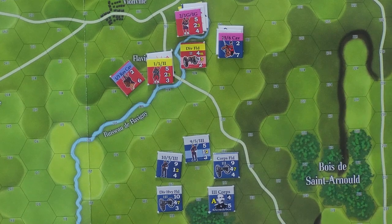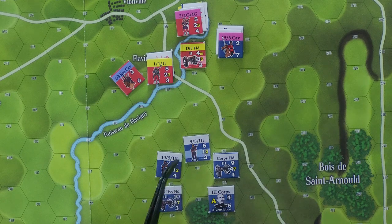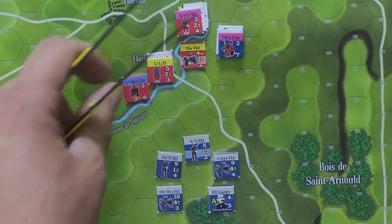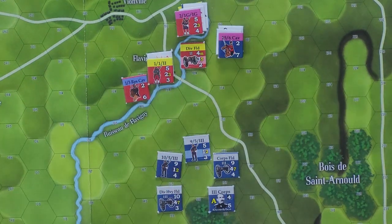The next chit is the Prussian 3rd Corps — so now the Prussian 3rd Corps has been activated, and that's all these units right here. First thing after drawing the chit is fire combat. He can fire his units regardless of orders or command status. Unfortunately for the Prussians, both of the infantry units are out of range of any French units because their extended range is only two hexes. They're all three hexes away. His only shot is a repeat of what he just did with our corps field gun.